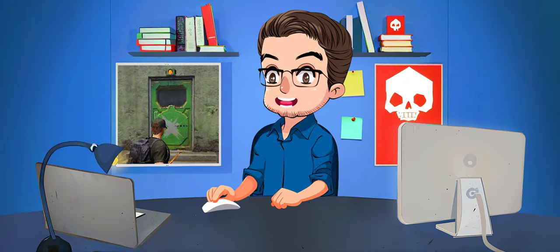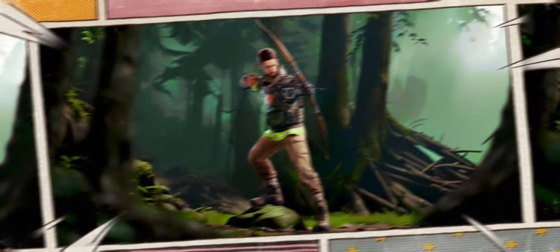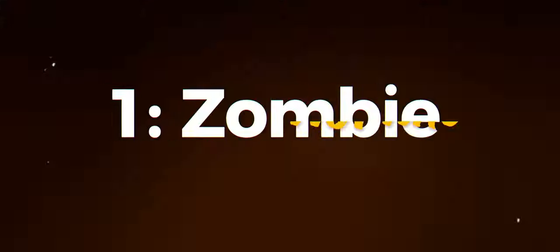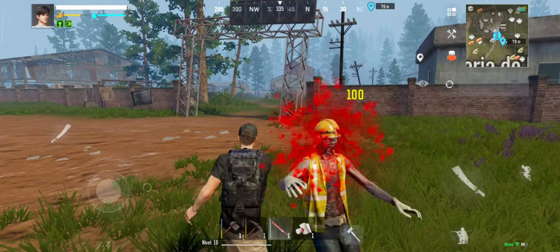In the ruins where the green cards are located, all zombies are easily defeated with a bow and arrow or a machete. Let's start with the Normie zombies. These are the lowest class zombies and the easiest to eliminate. You can use a bow and arrow or a melee weapon to finish them off quickly.